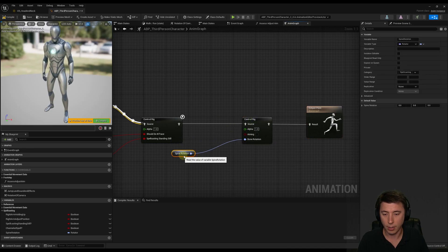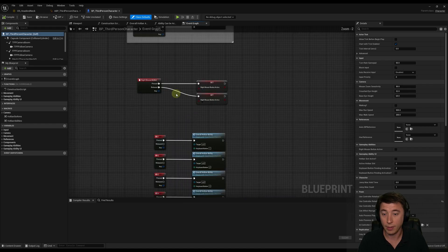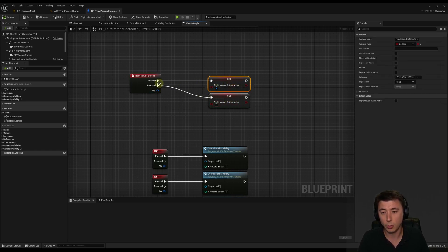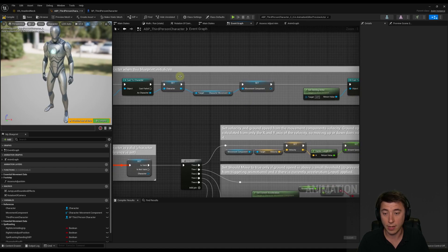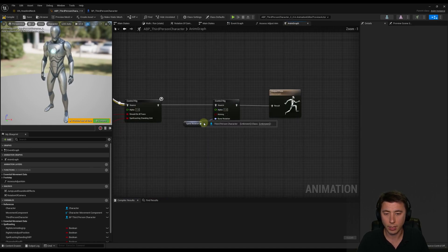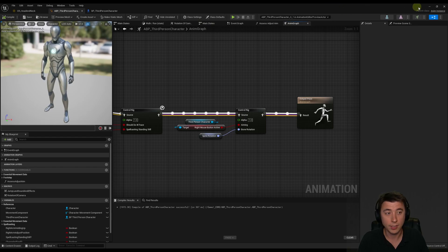For the aiming variable, I'll go into my third person character blueprint. I searched for right mouse button, got the mouse event, and set up a boolean variable — if right mouse button is pressed it's true, if released it's false. Back in our animation blueprint, we reference our third person character. In the event graph we set up a third person character reference, and back in the anim graph I get a reference to our third person character, then get 'right mouse button active', connect that to 'aiming', compile and save. Now let's test this out.